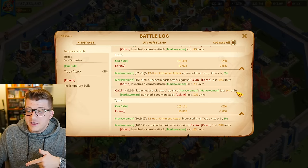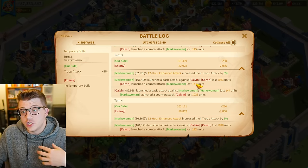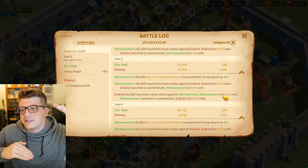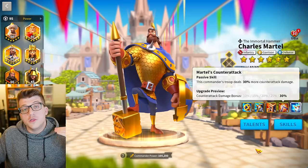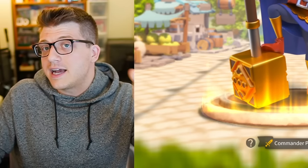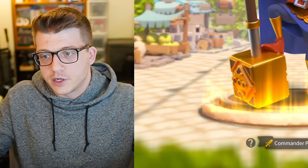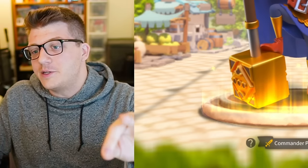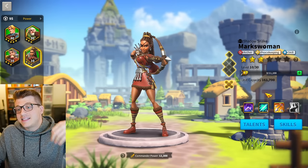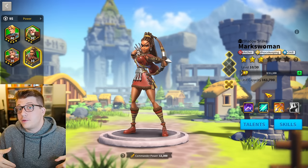You'll see for the barbarian as well, his basic attack and his counter attack deal the same amount of unit damage to my Markswoman. So what we can see here is that, as long as you don't have any imbalances — for example, if we look at the fourth skill on Martell that only boosts the counter attack damage — your basic attacks and counter attacks are typically going to be dealing the same amount of damage on every single turn. I know this is a video about skill damage, but it's important to start the discussion with basic attacks and counter attacks.